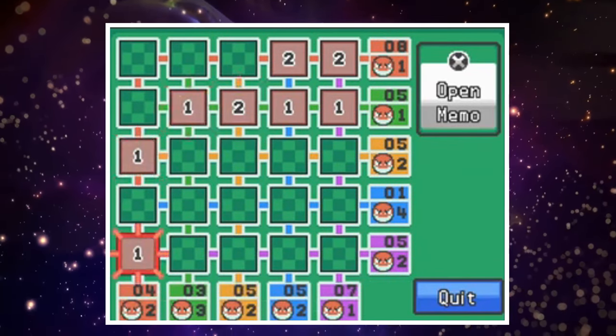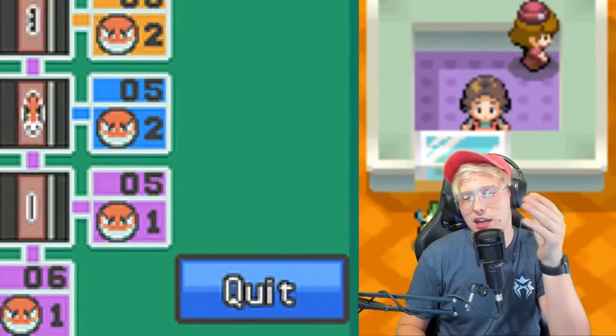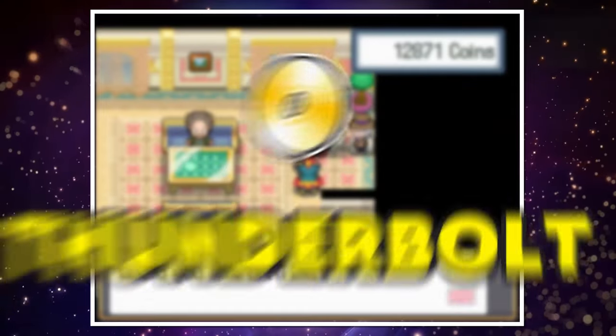And if you click the wrong card by accident, the run is over, since the Voltorb Flip patterns will no longer be manipulated in your favor if you mess up. But after enough rounds of winning, we'll earn enough coins to obtain Abra, Dratini, and the TM for Thunderbolt.